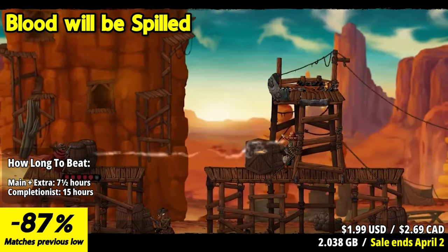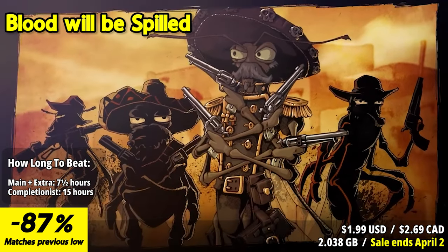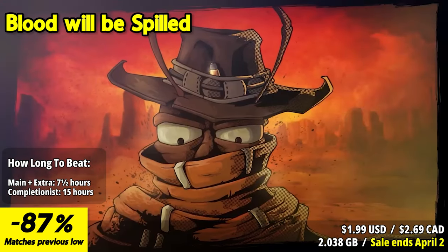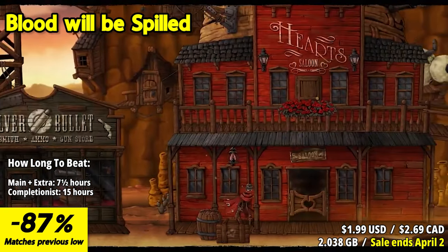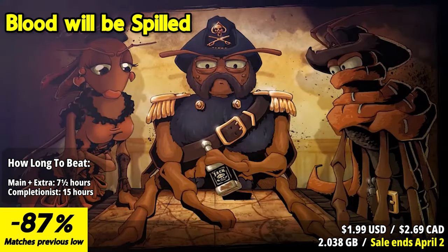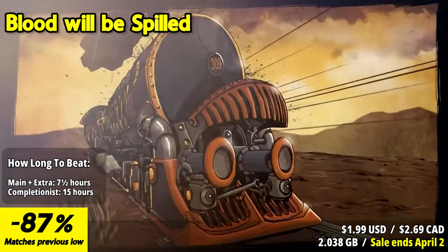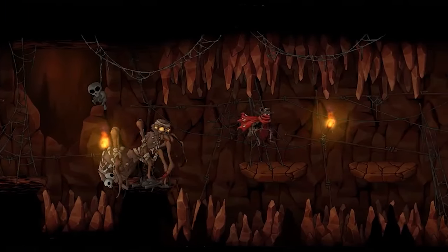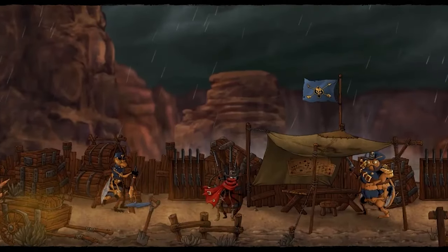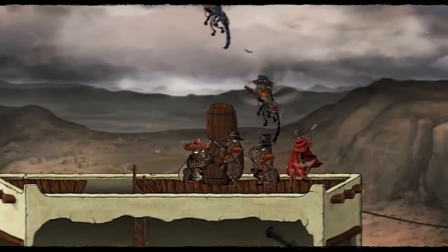Blood Will Be Spilled plunges you into the gripping tale of Jack, a mosquito-bound hunter as he embarks on a relentless journey of revenge. What begins as a quest for vengeance soon evolves into a harrowing odyssey entangled in a web of treachery and betrayal. Traverse diverse landscapes from deserted anthills to treacherous swamps in pursuit of the notorious Calaveras gang. Armed with guns, explosives, and an array of insect companions, Jack is determined to see justice served. Prepare for an epic adventure filled with blood, revenge, and unexpected twists at every turn.